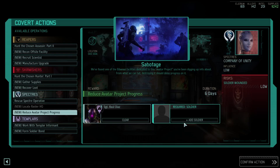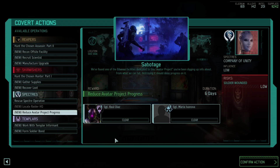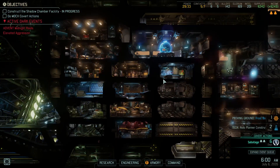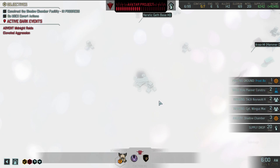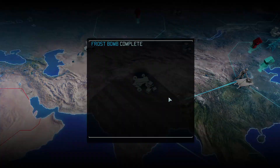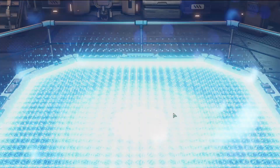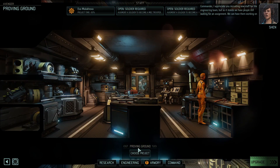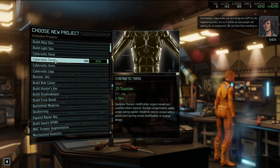Let's do the reduce avatar project mission right quick. Since we can't send Angela, we'll send the two others instead. Let's get this knocked back down. That was nuts. Frost bomb is done in the proving ground - nothing else in there so we need to head there.